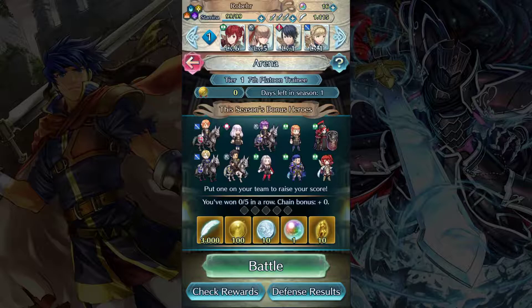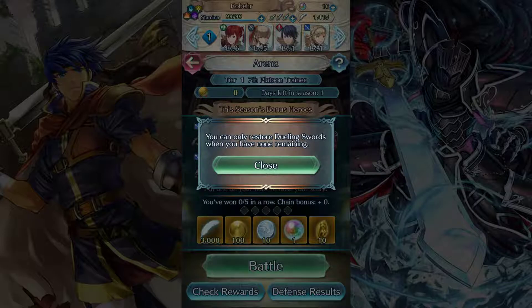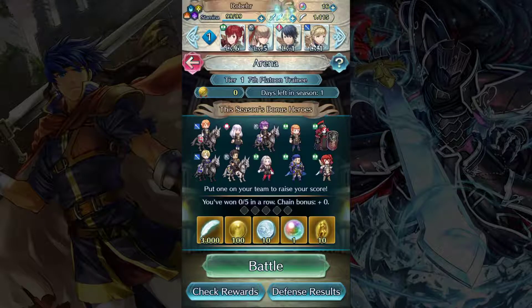Down here we see there is a chain reward bonus. If you manage to complete five arena battles in a row successfully without losing, you will gain each of these rewards in succession. First time: 3,000 feathers. Second time: 100 arena medals. Third time: 10 sacred coins. Fourth time: an orb. And five in a row: 10 refining stones. You want to try to get all five in a row if you can. If you fail, you can start right over again. Normally you can only do three per day because of these dueling swords — every time you initiate an arena battle you lose one sword. But if you have a dueling crest you can replenish all three swords whenever you want, or just wait until the next day and it will refresh them.